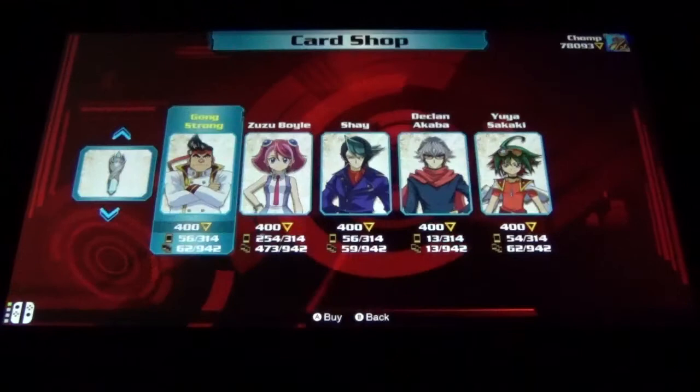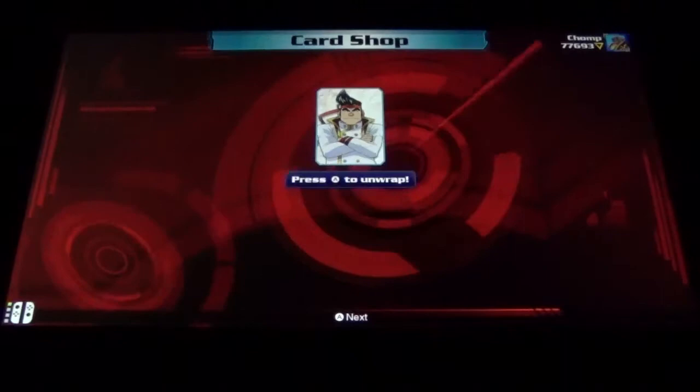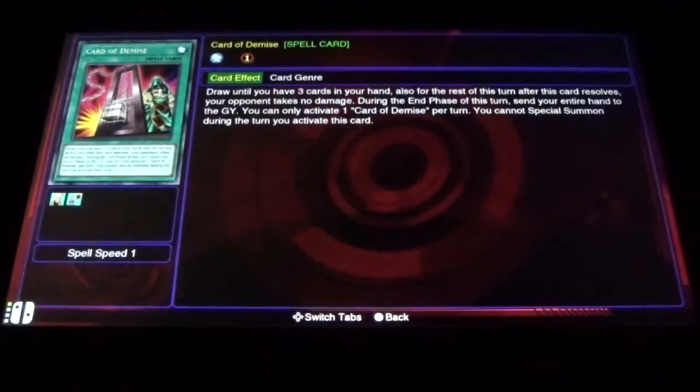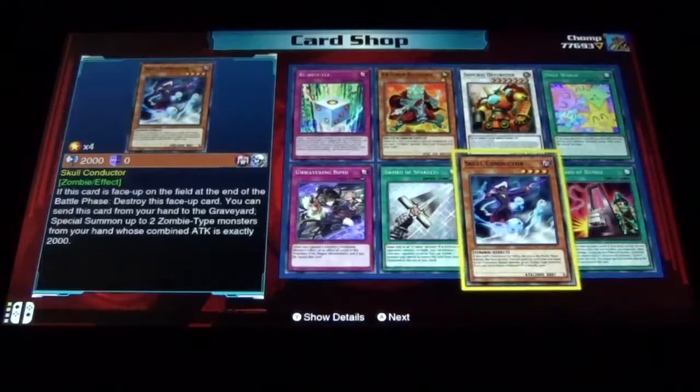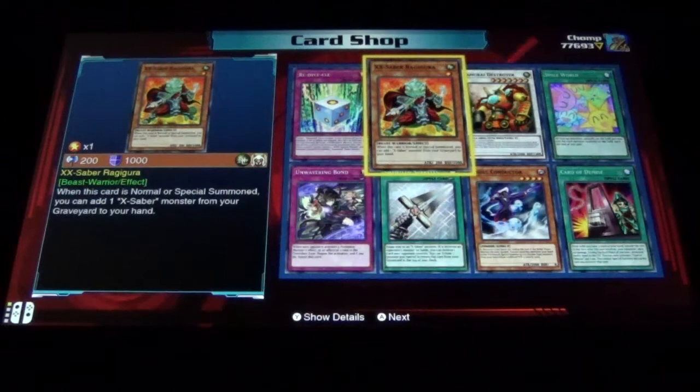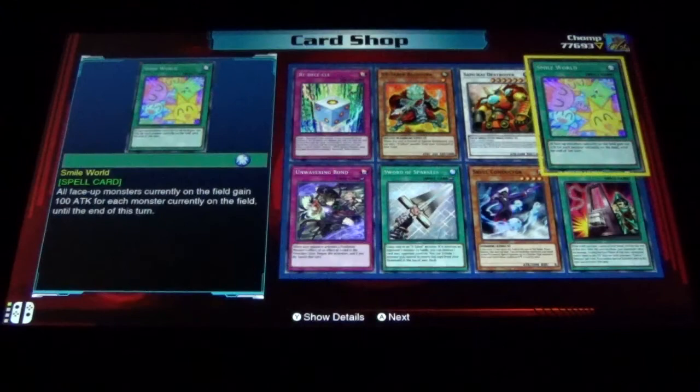Let's start with some Gong Strong packs. Card of Demise - limited, very nice! Skull Conductor, Sword of Sparkles, Unwavering Bond, Re-Dice Cycle, XX Saber, Samurai Destroyer, and Smile World - a card that I think is not very good.